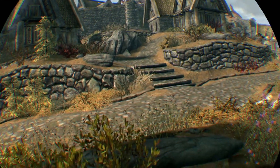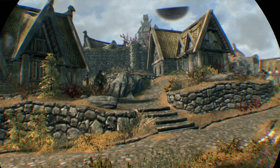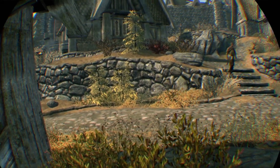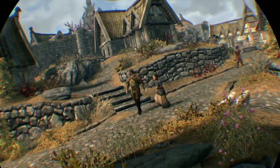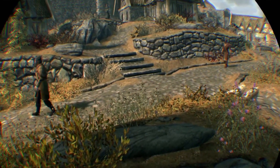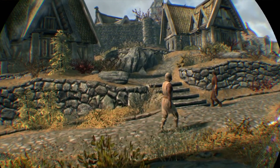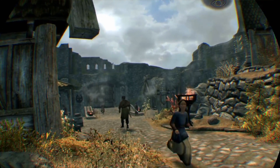I'm currently crouched, and the reason I found it — I'm in Whiterun, on these stones. I just legendaed my sneak skill, and I was just kind of messing about trying to get it up above 20 by hiding in front of people, jumping out, scaring them. And I discovered that if you just mess around on these rocks, you can now wait and see the wait happen. Look, it's not a fluke.